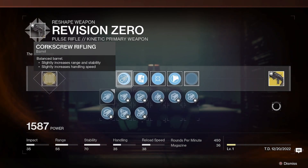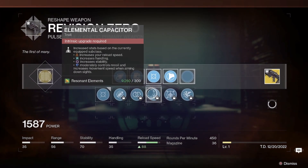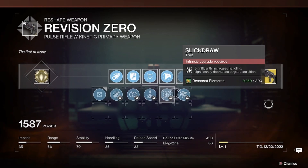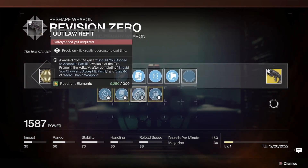It has access to all the different barrels and mags. You can get Moving Target, Eye of the Storm, Perpetual Motion, Elemental Capacitor, Flick Draw, and Vorpal Weapon. The main draw here is the four different catalysts it has access to.